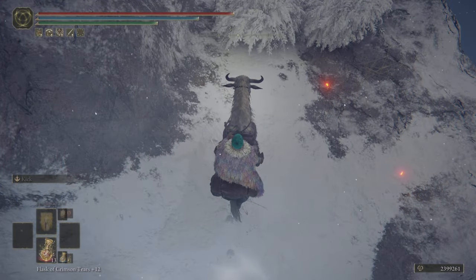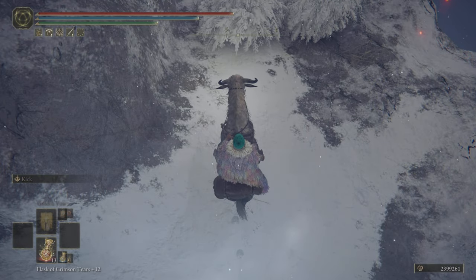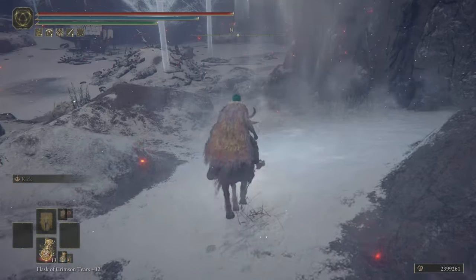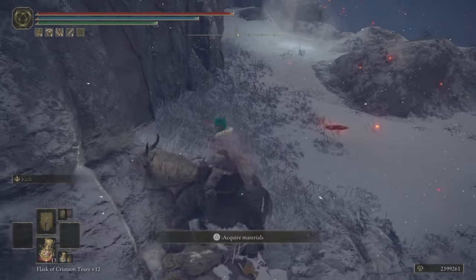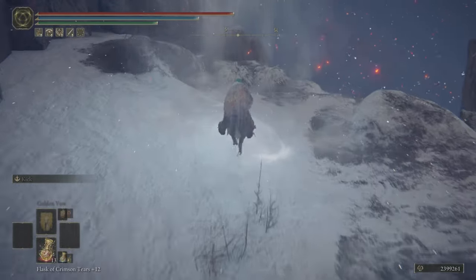Once you jump and you're in the air, you're going to take your camera and aim it all the way down. Once the compass hits the mountain, you are going to jump to the left. I will actually do it in slow-mo so you can see exactly when I jump.